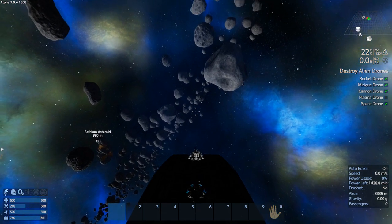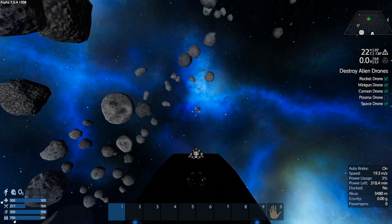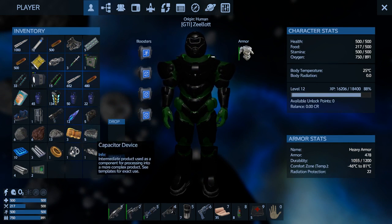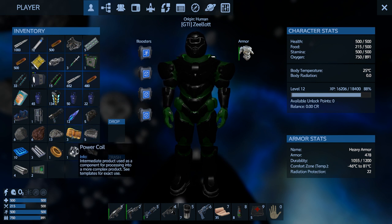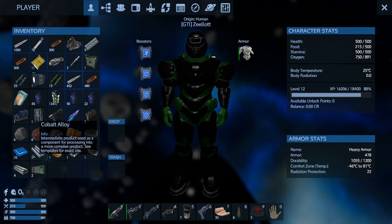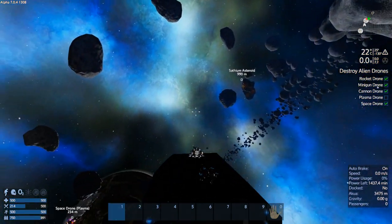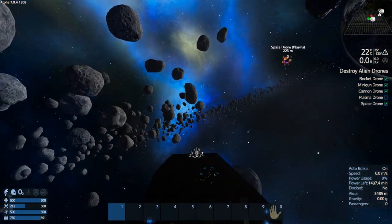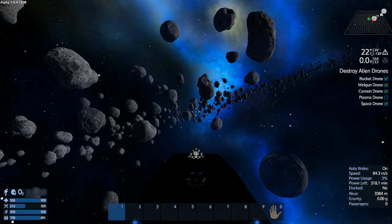Each of those oscillators takes like five Neo to make — so ten right there is like 50 Neo worth. Five capacitor devices — that's 20 Neo each, so that's 100 Neo worth if you put that into a factory. Plus flux coils and power coils — that's 150 Neo worth. Way, way over the top loot. Please, a third that amount.